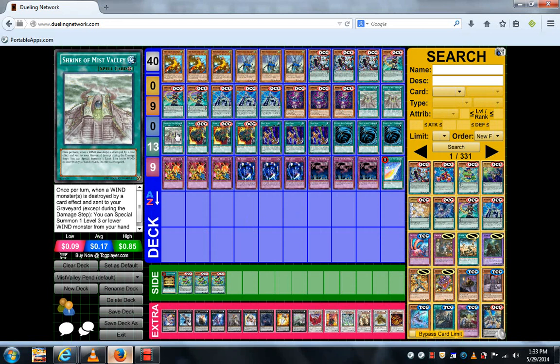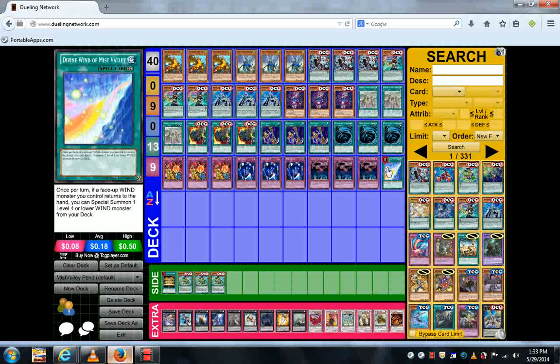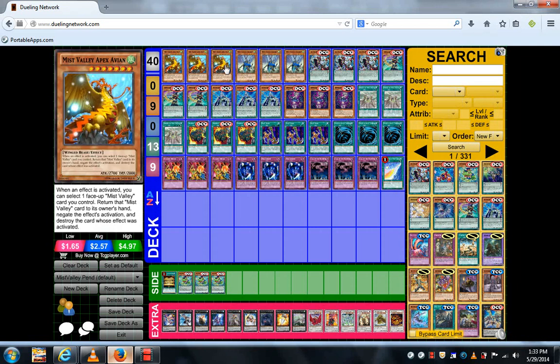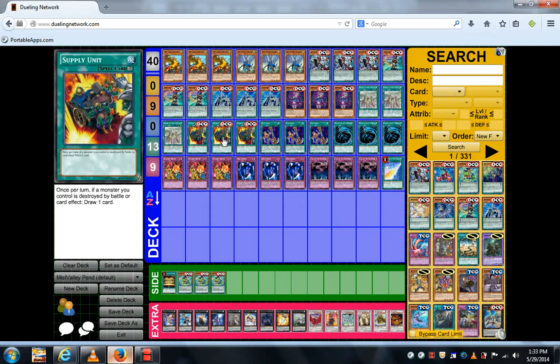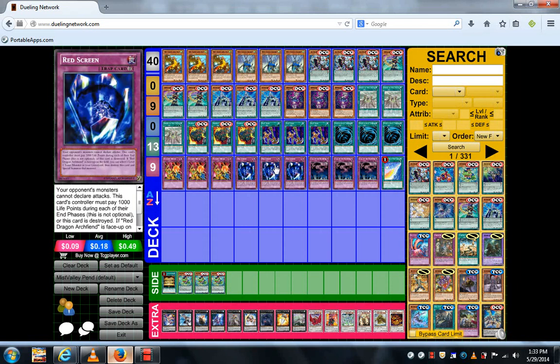Shrine of Miss Valley is there so you can use it for Apex Avion's effect. You don't really use the field card's own effect — it's just a substitute for Divine Wind of Miss Valley. But I also play Divine Wind of Miss Valley, so it's like having four copies of it. You can bounce it for Miss Valley Apex's effect. With the pendulum monsters, when they get destroyed it's not a big deal — you just draw a card.